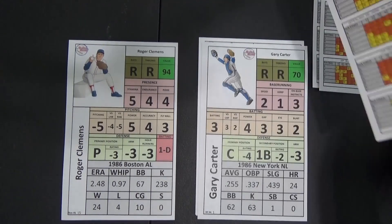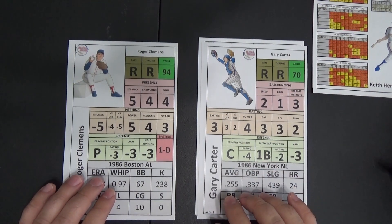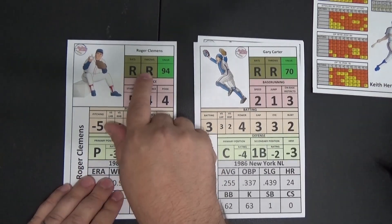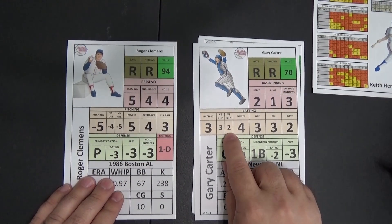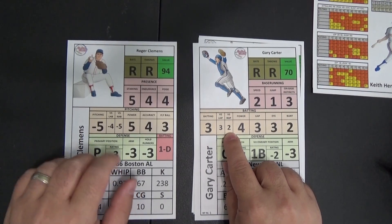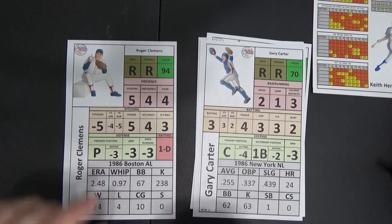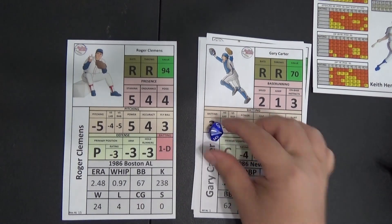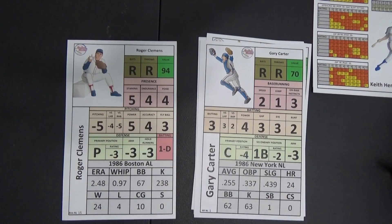Now we're going to start doing it the all-star way, which is going off of the righty-lefty splits. We have Gary Carter here. Roger Clemens is a righty and Carter is a righty batter as well. So versus right-handed pitchers Carter was only a 2, and versus right-handed batters Clemens was a minus 5. That's going to be a minus 3 applied to the roll. We roll our d10 and get a 1 — obviously negative numbers, lower than 6, so that would be a pitcher's card.